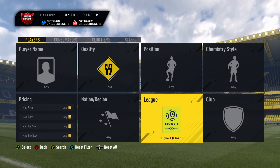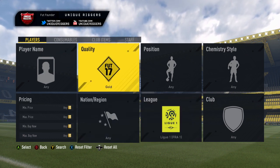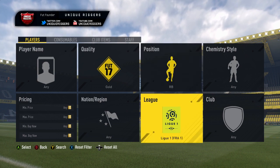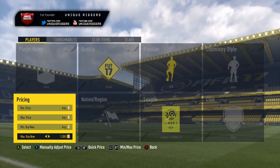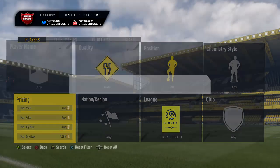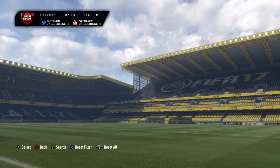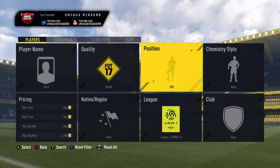So in the search, for the first snipe field, set the league to League 1 and quality to gold. For the position you've actually got two options — right back or left wing. The prices are very similar for both. For right back, try to snipe below 800 coins; they sell for 1,200, so list at 1,100 as they sell a little bit quicker at that price.